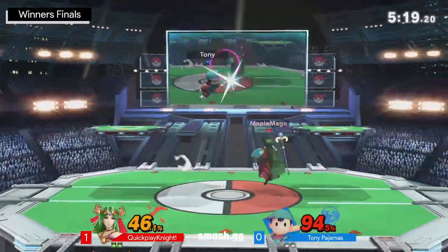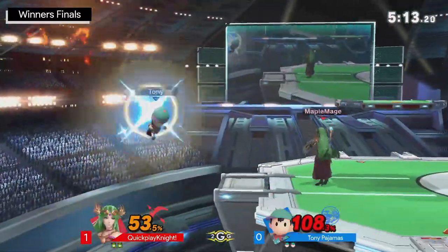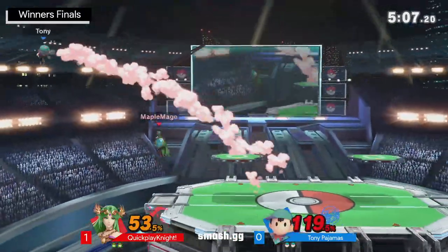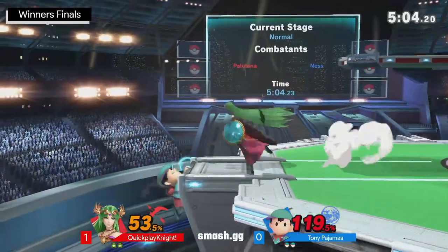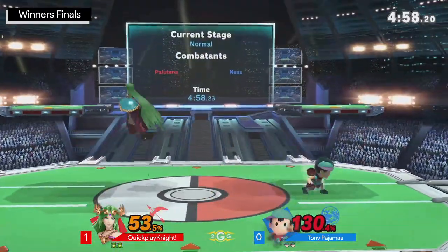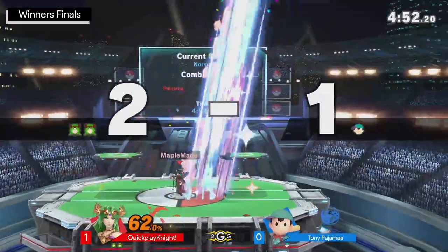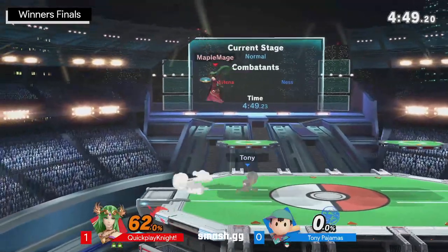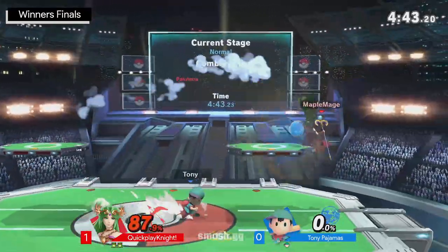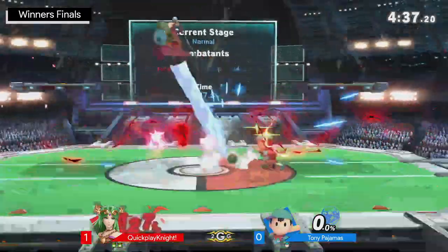And the way that Palutena plays, you don't have to worry about 4% or 5% being a difference — you get 10 from a nair. Here we go, 20% building. I thought they were going for the platform cancel, but not quite going to happen there. He's just going to get punished with a dash attack — no big deal for either party. But now coming back to stage is going to be the big challenge, because Quick Play Night's ledge traps have been absolutely on point. Catches him jumping there with the up air. Right now he's in a very, very precarious situation. Up smash out of shield — beautiful play from Quick Play Night to close out.